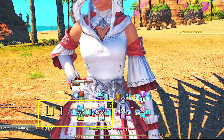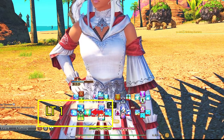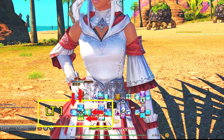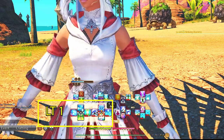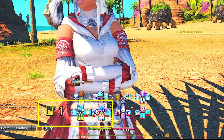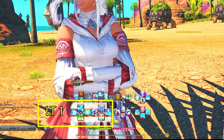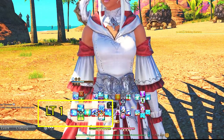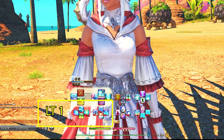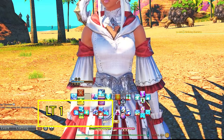Left Trigger 1 D-pad is our important healing abilities that we will be using a lot. This is Regen, Assize, Tetragrammaton, and Afflatus Solace. I tend to keep abilities that I'll need to cast on a single party member — usually the tank — to my left D-pad, as it makes focusing them and using the ability far easier and more fluid. To access the party list you just push up or down on the D-pad, then hold Left Trigger and press the corresponding D-pad button for the healing ability — all very fluid in one motion using only one hand.